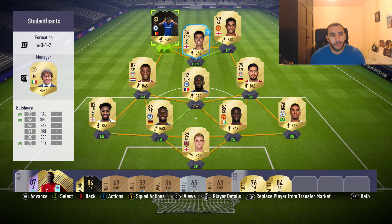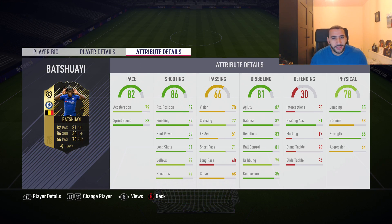Let's head into the attributes of Batchuai and see if he has anything standout. 79 acceleration — a bit on the slow side — and 83 sprint speed, which is quite slow. But that's why we've put the Hulk chemistry style on him. 89 attack positioning, 89 finishing — quite high. 89 shot power, 81 long shots. With Giroud yesterday it said he had low long shots, somewhere in the 70s, but his shooting felt incredible.